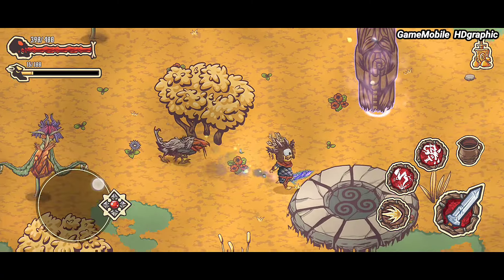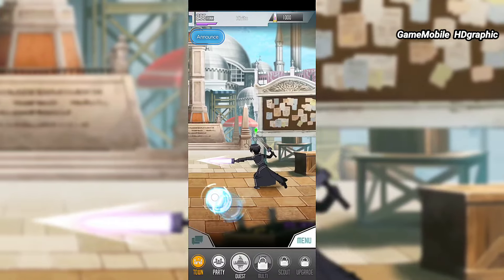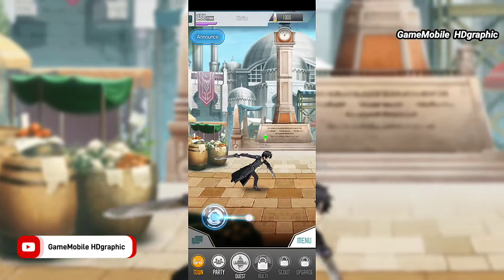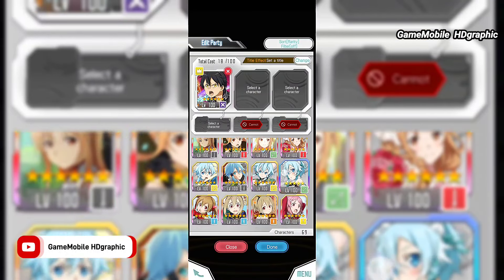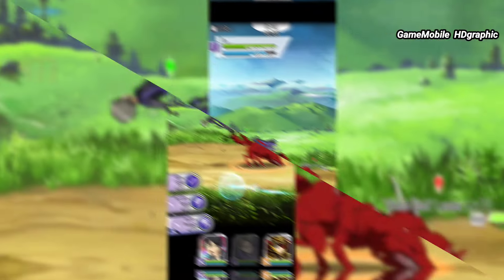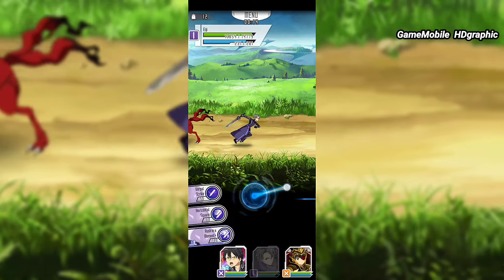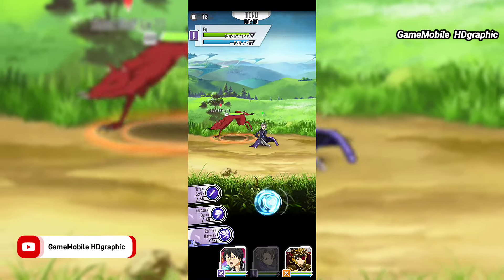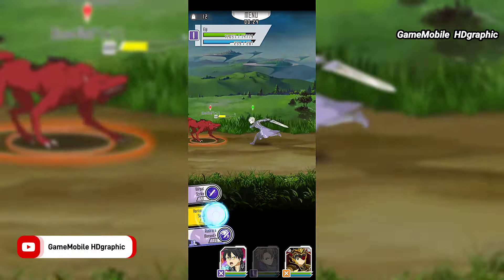Sword Art Online Memory Defrag. Can you imagine if this game was playable in multiplayer? The developer decided to make it an offline game, officially playable for every player. The game is no longer available on the Play Store, but we can get it on Google easily and play it on any Android version. The developers give players a huge advantage by unlocking every single hero so we can freely pick our favorite.